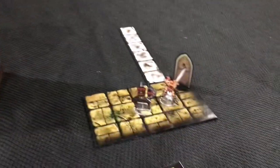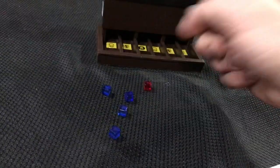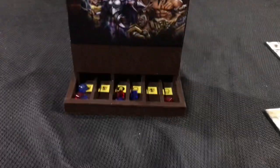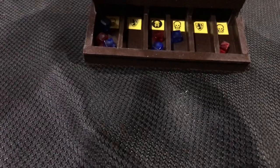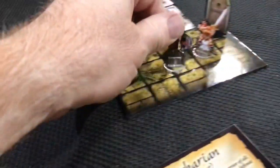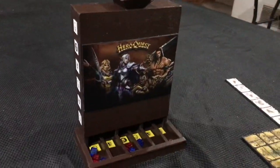Now the round continues — Barbarian's turn: three attack dice versus the Chaos Dwarf's four defense dice. We've got no defense happening, and then two more hits. Chaos Dwarf is dead. And there you go — the HeroQuest Combat Computer.